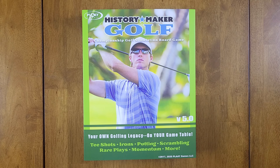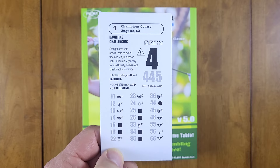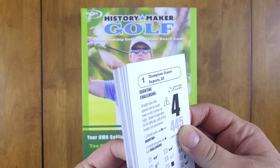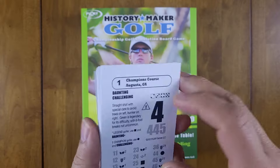I want to go through how tournament mode works from setup — a soup to nuts approach. Let's start by talking about course cards. This is an actual course — Augusta — which is pretty famous. You get 18 cards with the base game, one card for each hole, showing the par number and the distance.